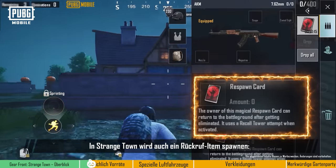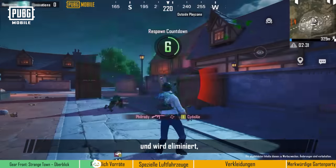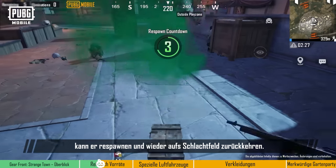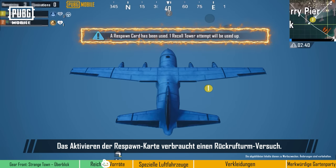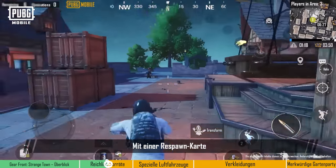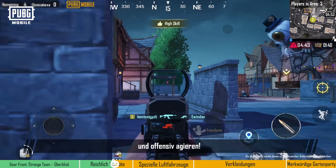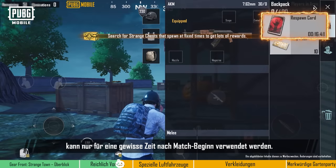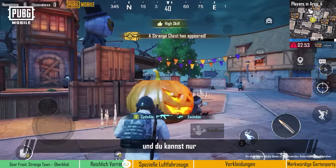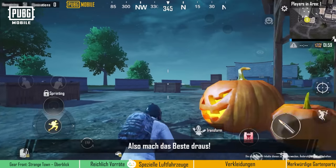Strangetown will also spawn a recall item: the Respawn Card. If a player has a Respawn Card and they get eliminated, they'll be able to respawn and jump back to the battleground. The Respawn Card uses a recall tower attempt when activated. With a Respawn Card, players can try out more daring tactics in Strangetown and really take the offensive. Keep in mind that the Respawn Card can only be used for a certain time after the match starts — the item is only effective for this duration, and players can only pick up one Respawn Card per match. Make the most out of it.